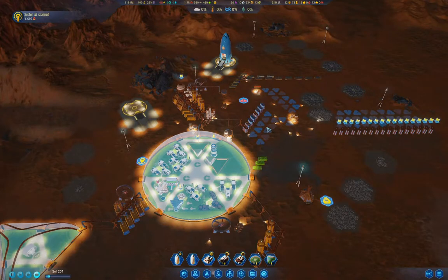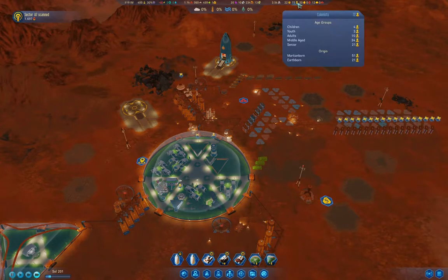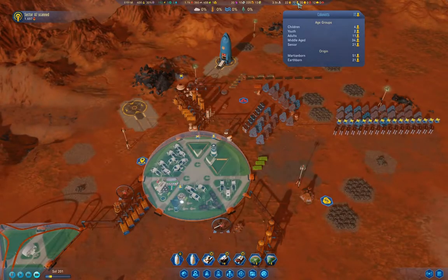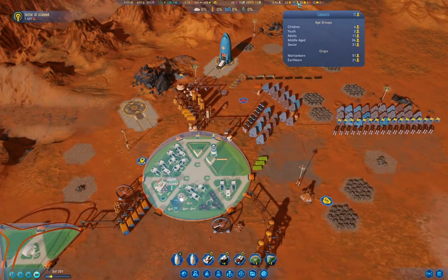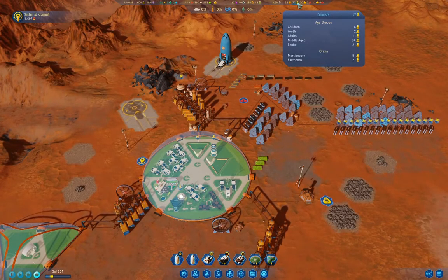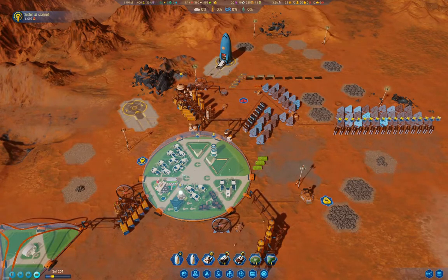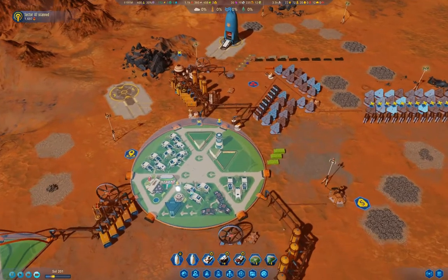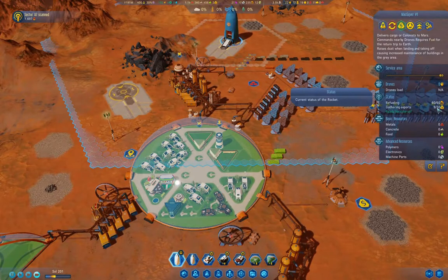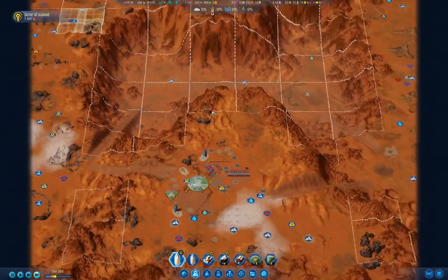Hopefully we can get things to the point where the population grows a bit more. I would really love to be in a situation where I have a population crisis because I have too many people. Seniors dying is okay, because they're not productive members of the colony. As long as they're the ones dying and it's natural deaths, we're okay. I want to get as many rare metals in there as I can.